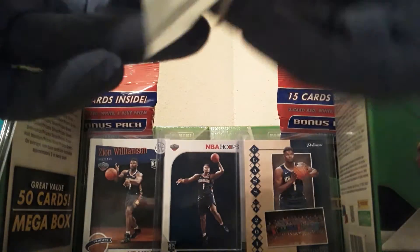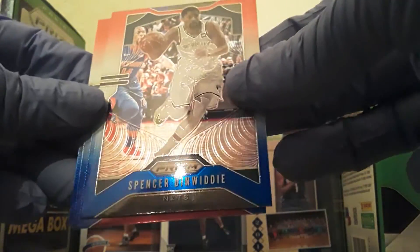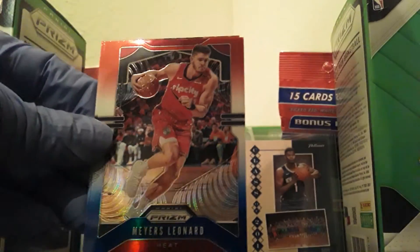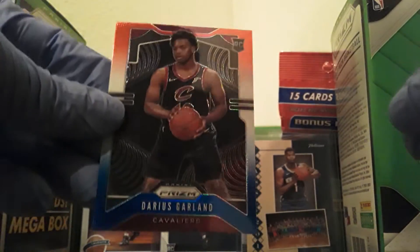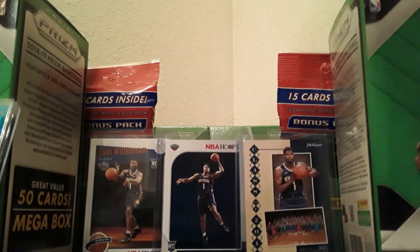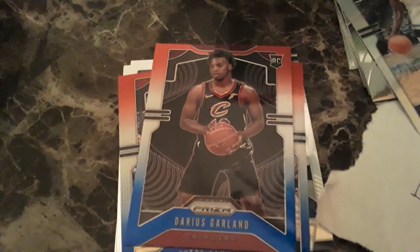Let's check out the red, white, and blues. We've got Dinwiddie, Miles Leonard, and a rookie — Darius Garland. So that looks like that's it for the break. Thank you for watching, enjoy the rest of your day, and Happy Thanksgiving!